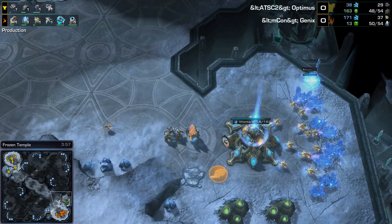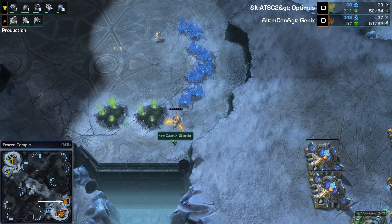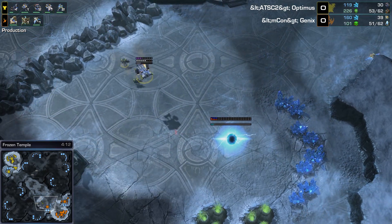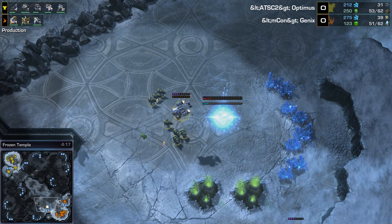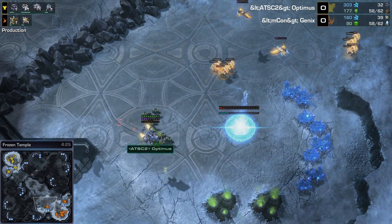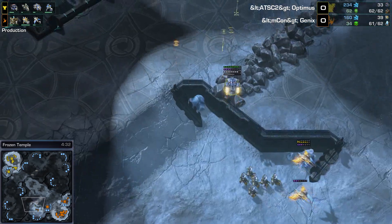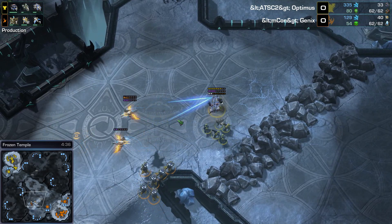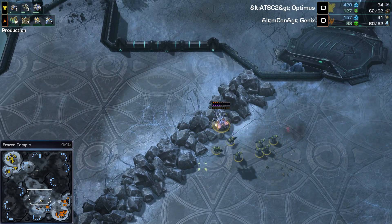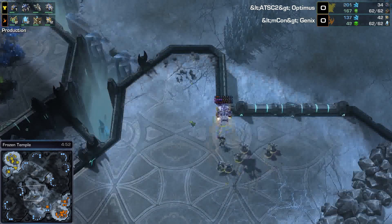Here comes the drop. Like I said, Optimus is sending his Marines right out. Actually a Phoenix coming out from Genix — Genix the Phoenix. He's going to try to deal with these drops using Phoenix while taking a third base at the same time. This drop could be a problem, showing up right as the third base is under construction. Seven Marines, and they don't have stim but they don't need it. Can the Adepts save the base? Phoenix trying to get rid of that Medivac — actually forcing the Marines back. Three Adepts become six with their beautiful orange color, and they get out of there. The Phoenix really want to kill that Medivac, but Genix loses one of his Phoenix. Optimus is doing a great job keeping his units alive and picking off a Phoenix, then heading on home.